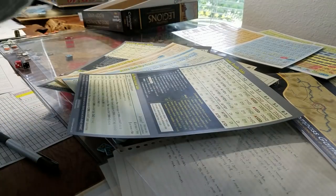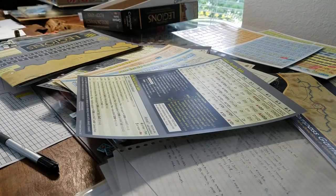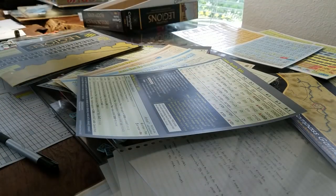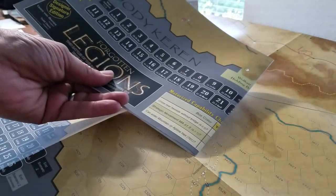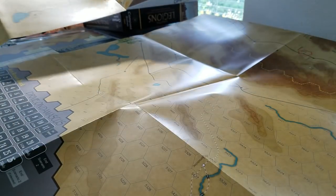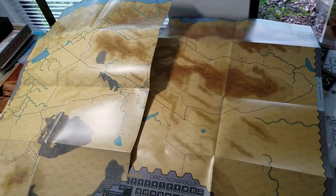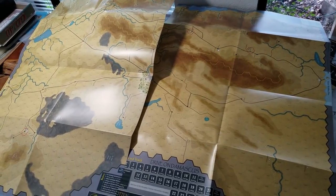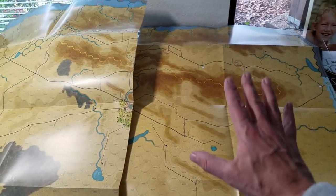Let's have a look at the maps. Drive on Damascus — each game is one and a bit maps, and you'll see what I mean by one and a bit in a second. Put this over the top — here's the Bloody Keren map we'll look at in a second. This is the second map of Drive on Damascus, so this is a big two-mapper. You can see there's a little bit of overlap there, but that's the two-map edition. And the Bloody Keren is smaller — it's half a map, cut vertically, so it's one full map and a half map.